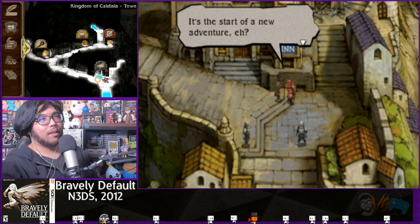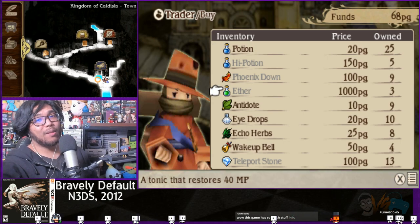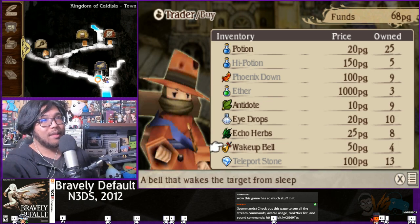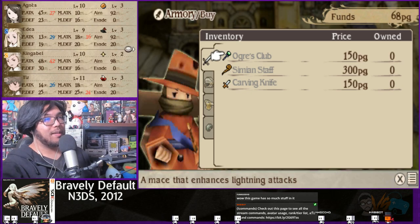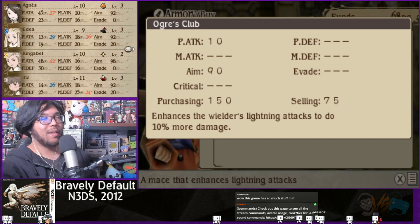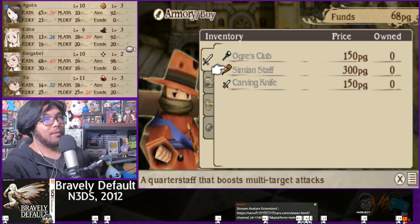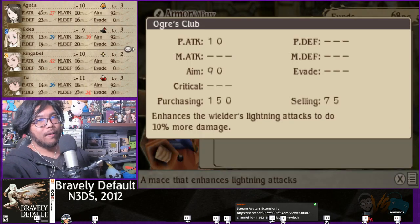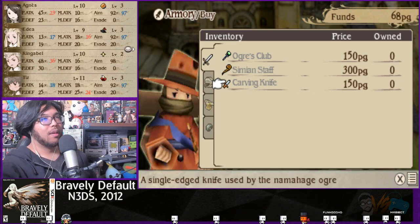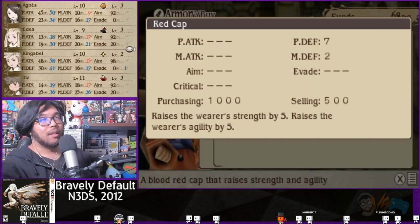I didn't do any grinding off-screen, just the shop. We have new items now: potions, high potions, ethers — they're a thousand each, which is crazy. For equipment there's an Ogre's Club, a mace that enhances lightning attacks, and a Simian Staff that boosts damage when attacking multiple targets. There's also a Red Cap for a thousand gold that gives physical defense, magical defense, strength, and agility up by five — pretty much good for everyone.